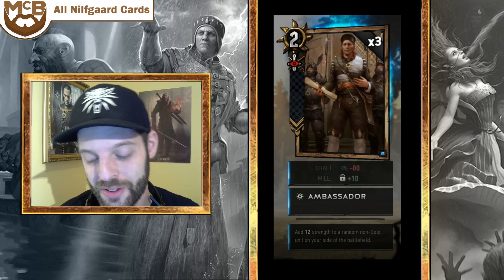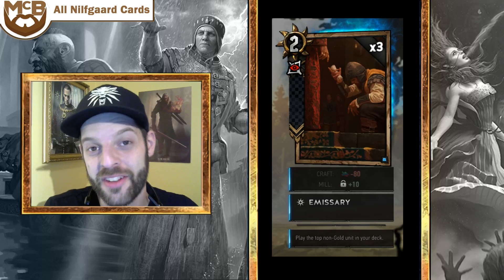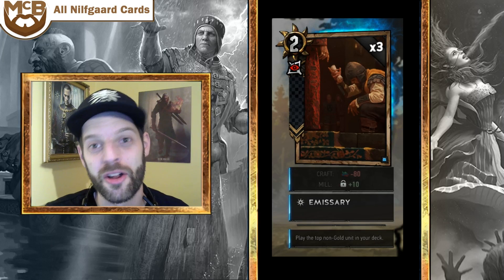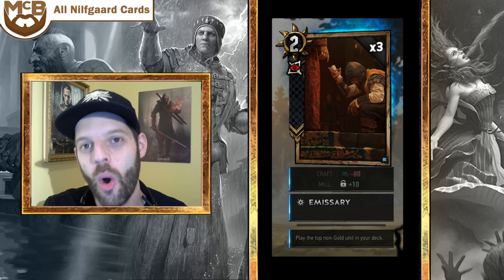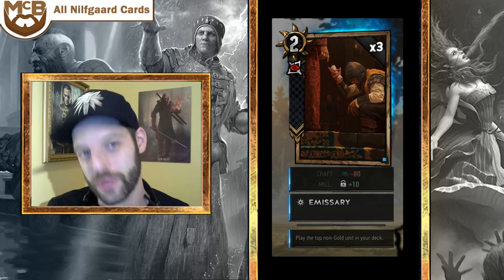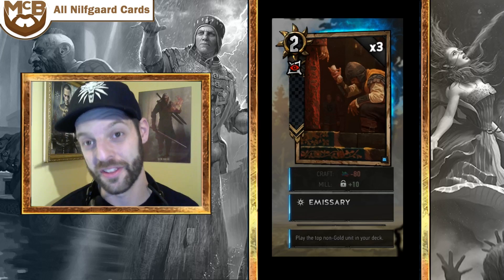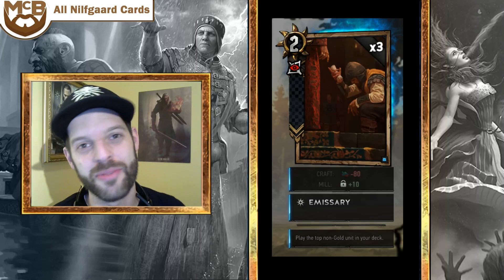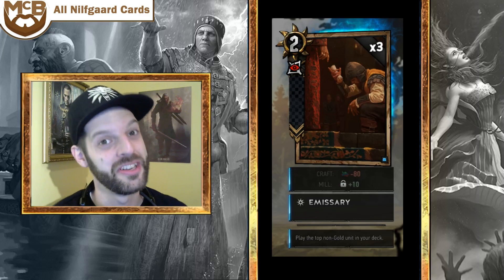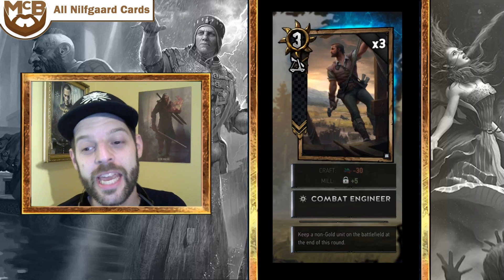The Emissary is another 2-strength disloyal bronze and a deck-thinning card. You give your opponent 2 strength on the ranged row and get to play the top non-gold unit from your deck. It will never play a gold card but it plays a card every time — and if it chains into a medic or another spy that draws another card, you can chain some value. Generally you're getting more out of it than your opponent. I played three Emissaries and three Ambassadors in my test deck.